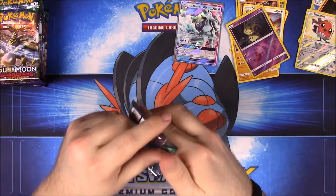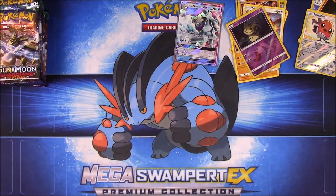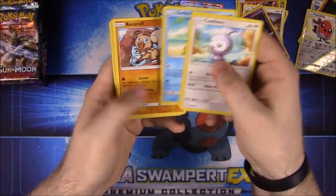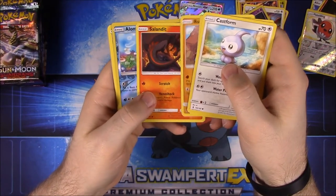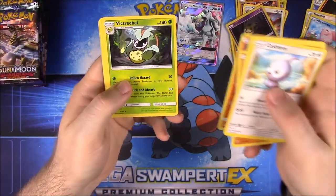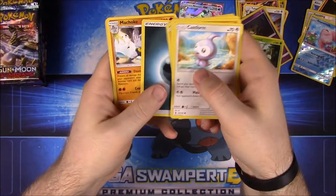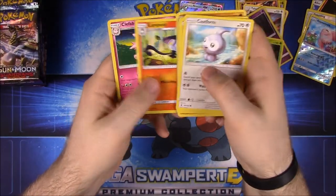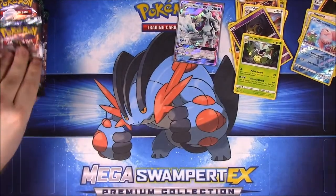Speaking of Alolan Ninetales, we have that pack here. Definitely need a better camera stand. We have Castform, Nosepass, Delibird, Rockruff, Salandit — Alomomola as our foil, and then a Victreebel as a rare, Dark Energy, Machoke — awesome because we have all three in the set — Lampent, and Clefable. Clefable is usually considered a rare, surprising it's not in this set.